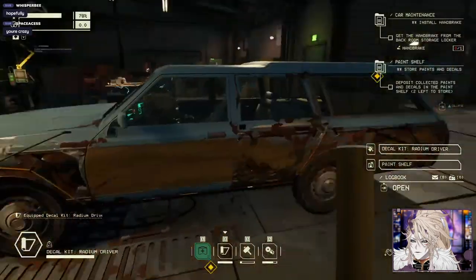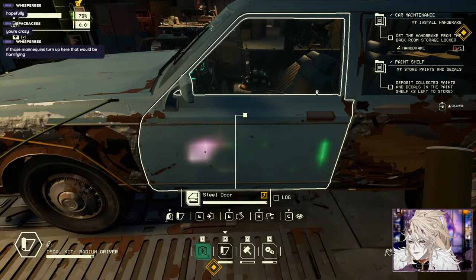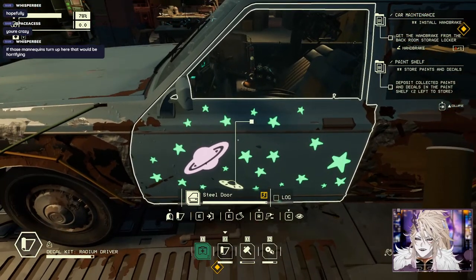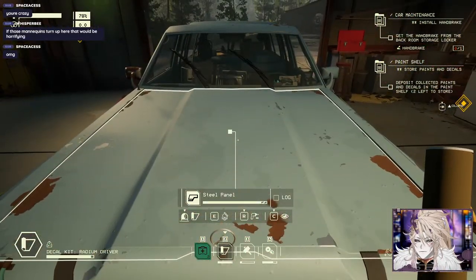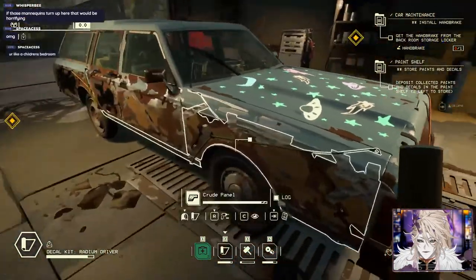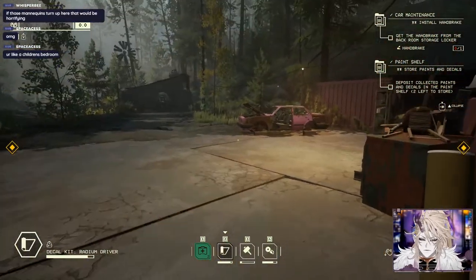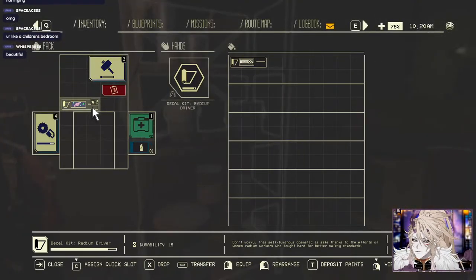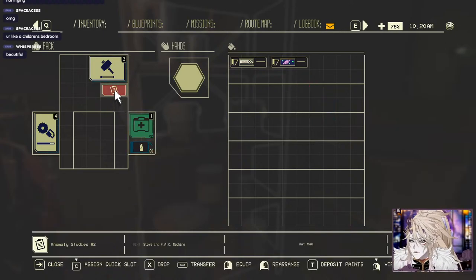Yo look at that guys - I'm glow in the dark! Look at that - look at that shit! It looks like a children's bedroom - that's the last thing I wanted but you know. There's a gas cylinder. Can I delete this? Can I just commit it to memory?